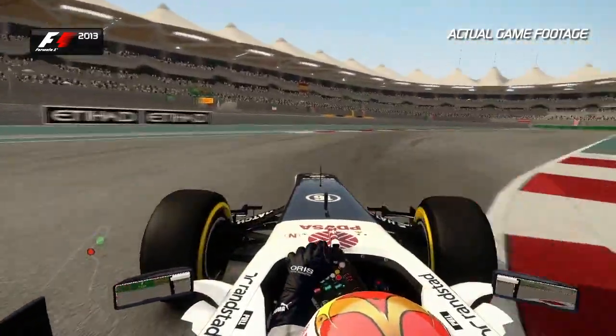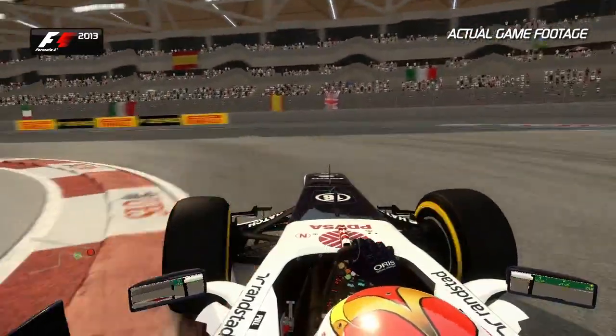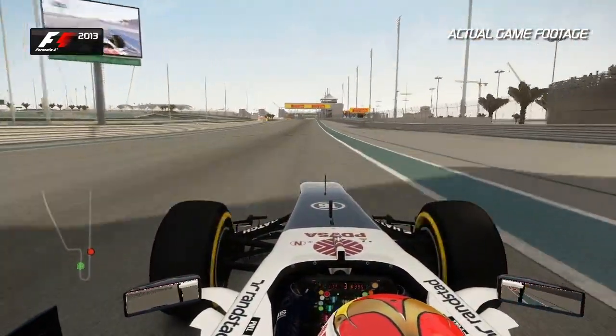Launch the car over the right-hand curb. Don't worry too much about the exit traction there, because you have to slow it all back down again for the apex of Turn 7. Now, first gear — watch out for the traction on the exit, not too much curb.